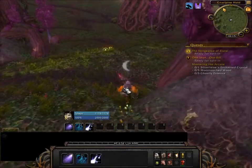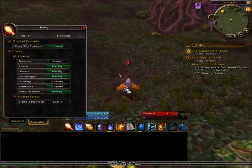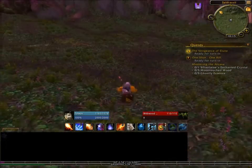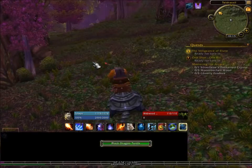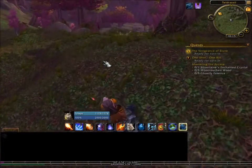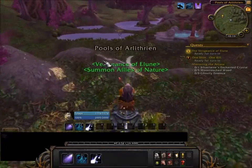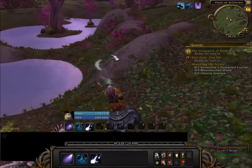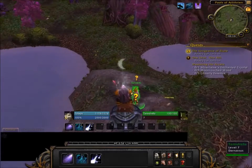Now you'll notice I've got 178 of 1,000 - and that is the last tier you ever have in a reputation, the Exalted tier. At this point I can probably go and buy the mount, and I'm going to do exactly that. But if I was going for completion I would finish that off, and I'm actually going to do that because I'm very bad at leaving things incomplete. I don't like seeing a little more to go, so I will probably fix that.